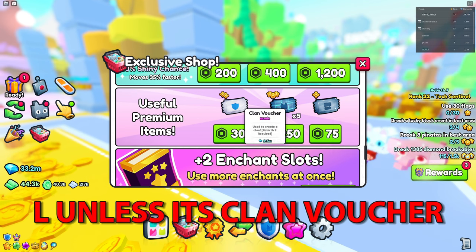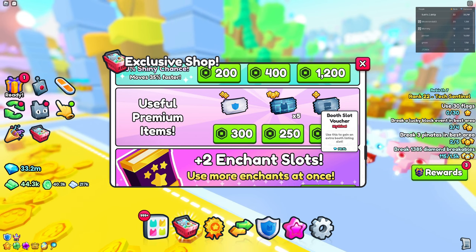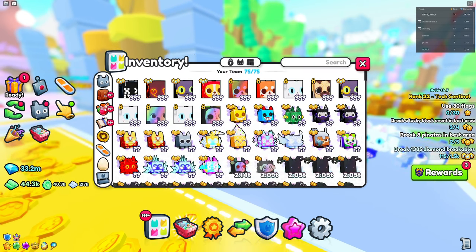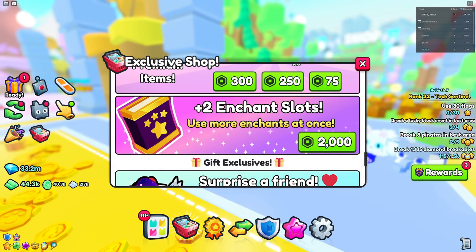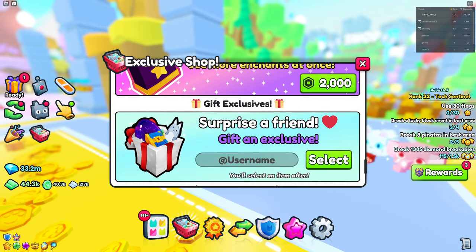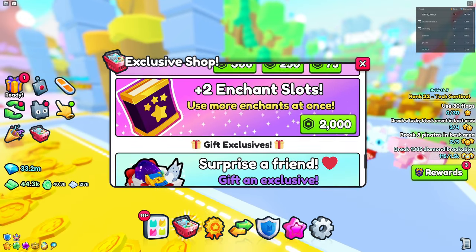In the useful items section, I don't really recommend buying most of these either. Maybe a clown voucher, but space tickets and boot slot vouchers — definitely not. Enchant slots are okay if you want more enchant slots; I actually purchased one myself and it's not a bad choice.